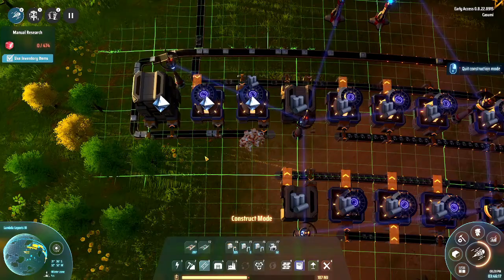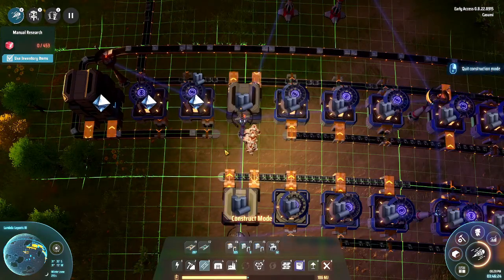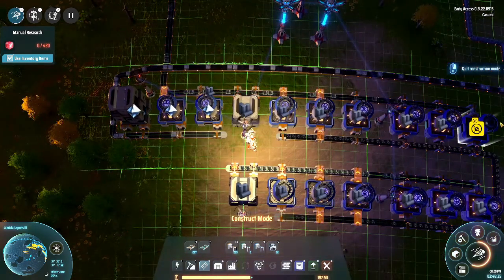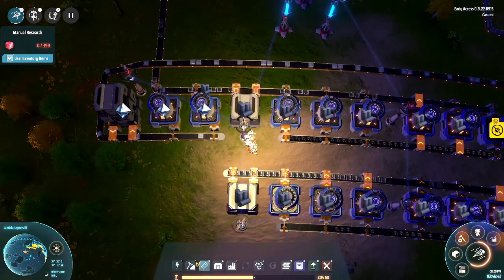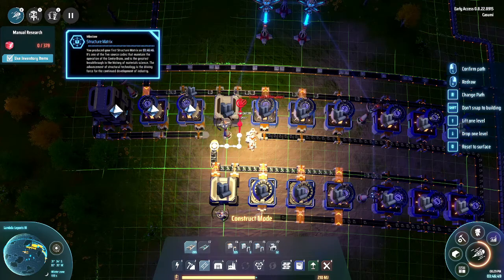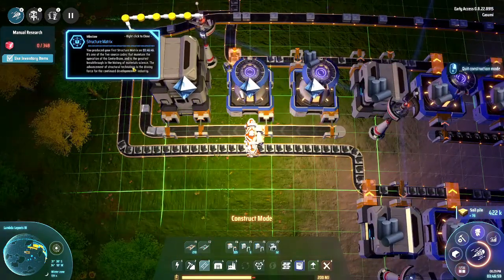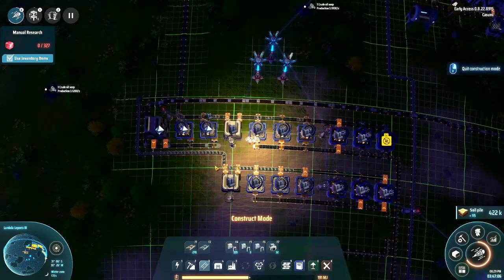Just make sure that you don't forget to have an outgoing belt as well when you do that. Now, because this won't produce a full belt — as you can see, it's only producing one per two seconds — these six smelters combined only produce half a belt worth of output. By routing like this, you actually have a full belt outgoing. So you make sure you don't have unnecessary delays because you put something on this belt that needs more graphite.